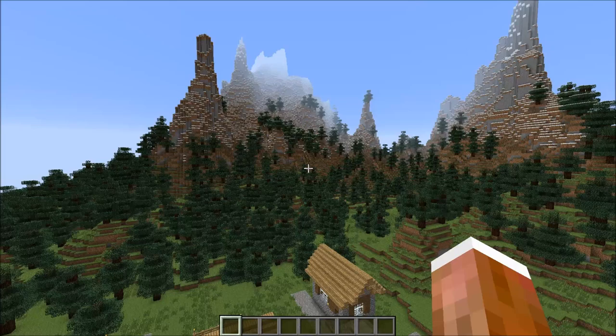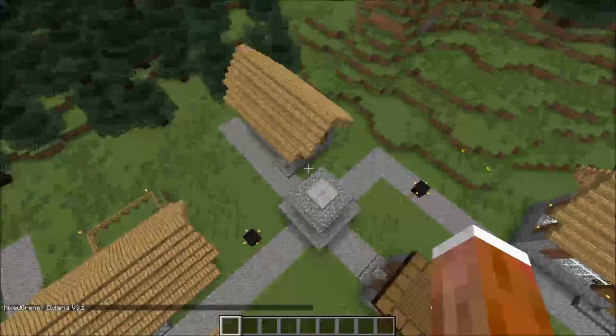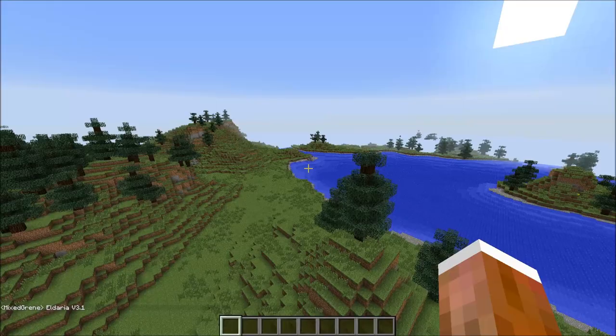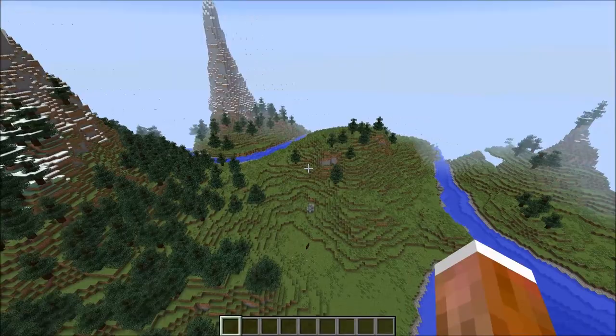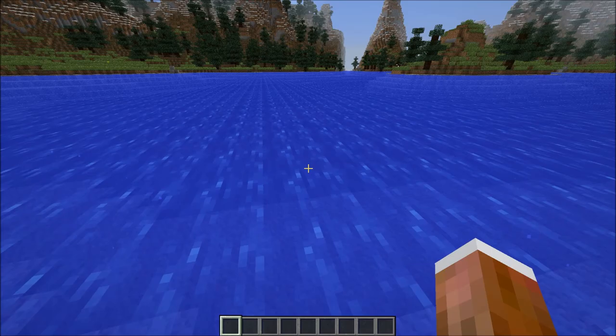This map is called Eldaria — version 3.1 — and I think it's made by one of the programs such as World Painter. It gives you multiple downloads: creative, survival, hardcore, and mods. This world is so nice and there are many different biomes with mountains. It's actually a full survival map you can use.